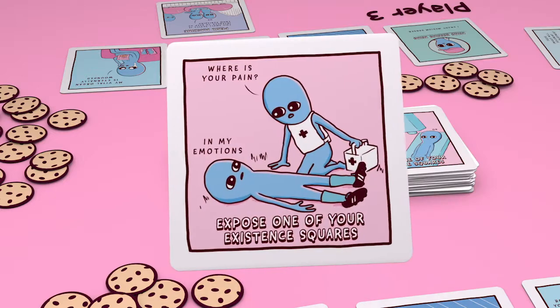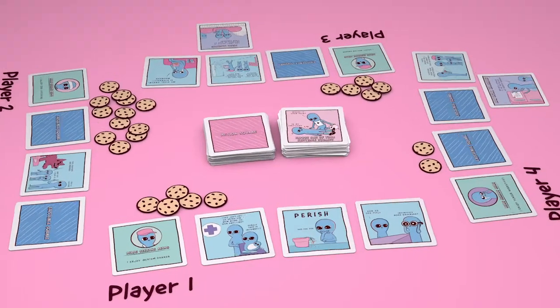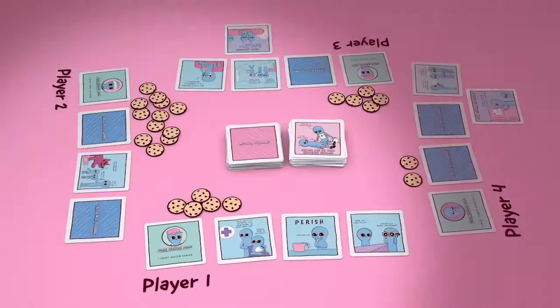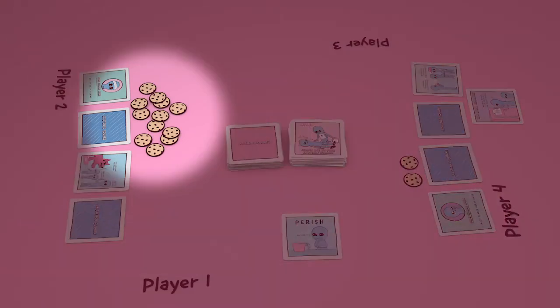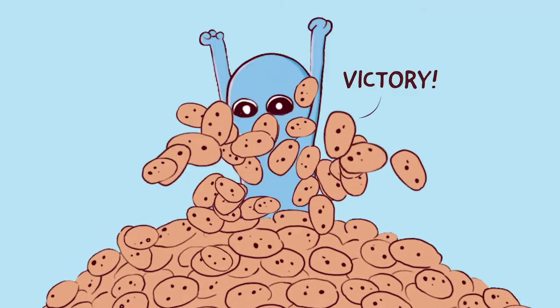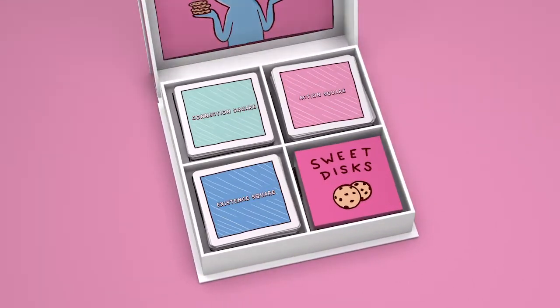When a player exposes a Parish square, the game ends immediately. That player and any connected players perish. Whoever has the most sweet disks and has not perished wins. And that is how you play the game. Enjoy!